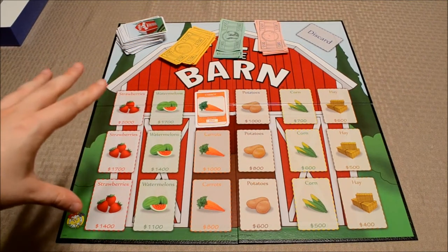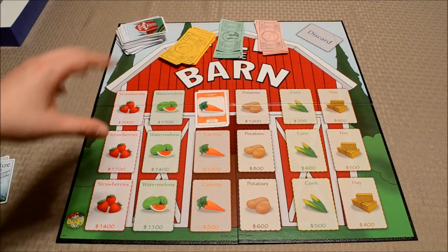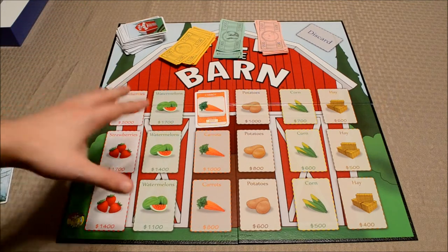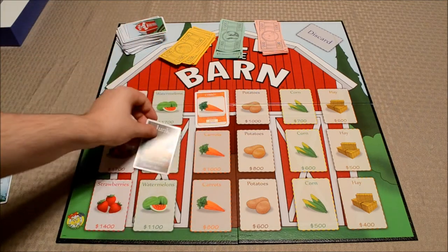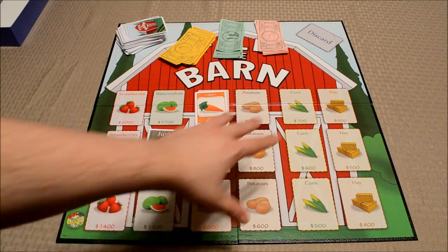That's really all there is to it. Players take turns around the table, planting crops in front of them, playing bonus cards on top of those crop cards, and then harvesting them into the barn. Of course, players can play nasty cards to mess other people up — like junk cards, for example, which can be played on an empty barn slot to block someone from harvesting something.